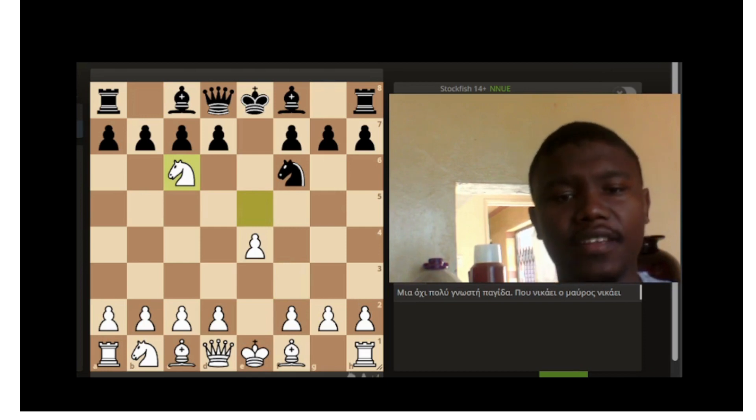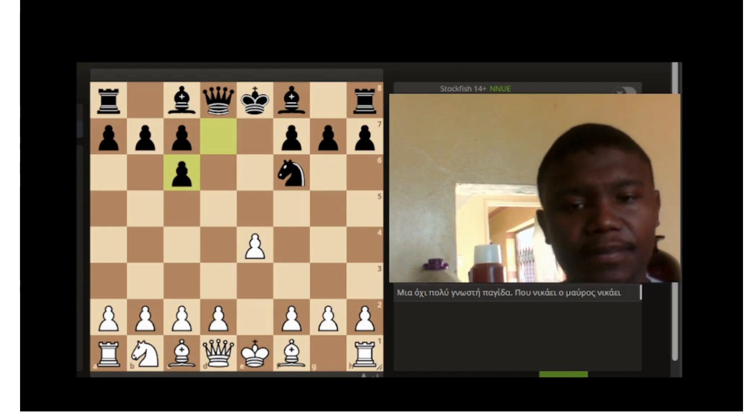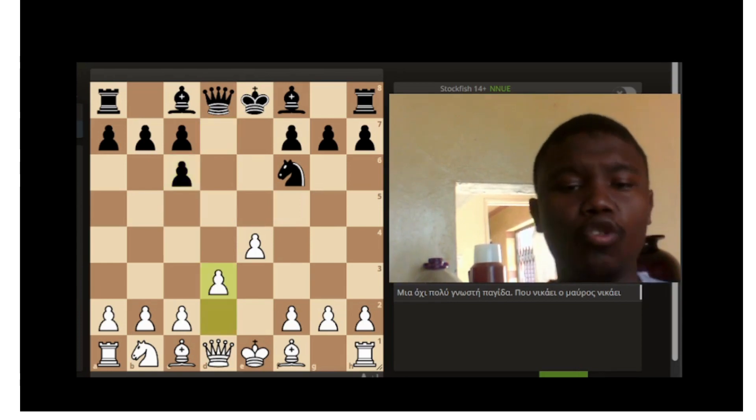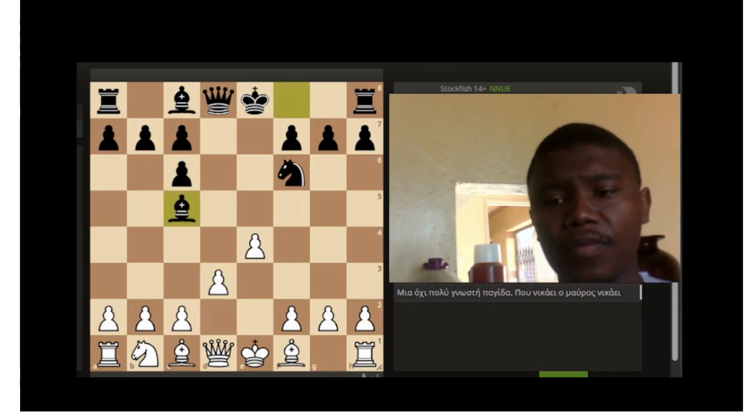Do not recapture on e4 — you're going to play Ng6. White is obviously going to capture, seeing that it's going to ruin your pawn structure. Then you give way and open that file there for your king and your bishop. White is going to continue with development, increasing that strong center with the pawn on e4.